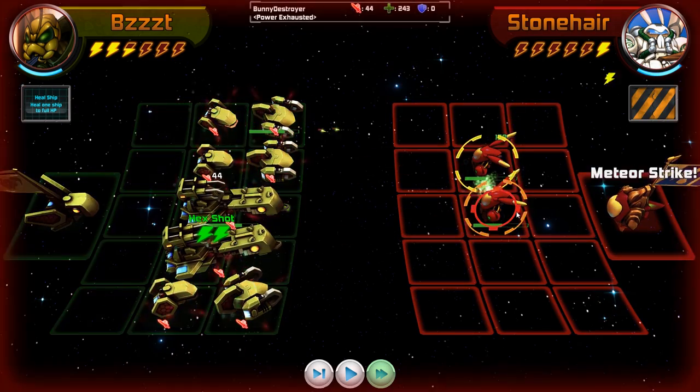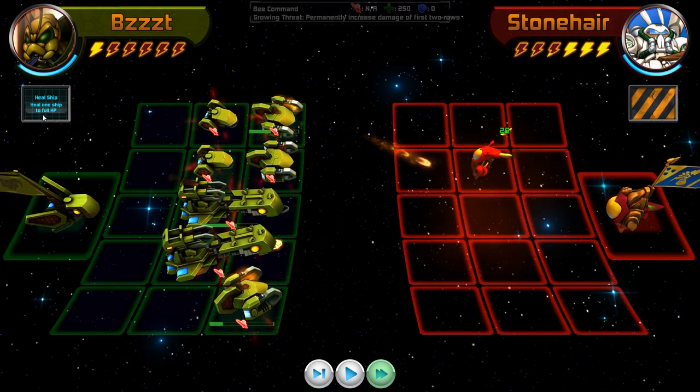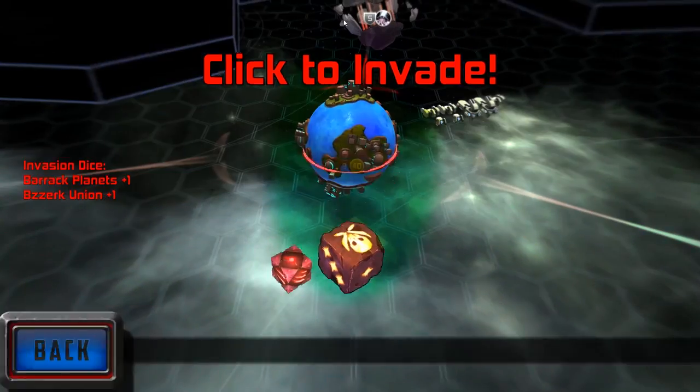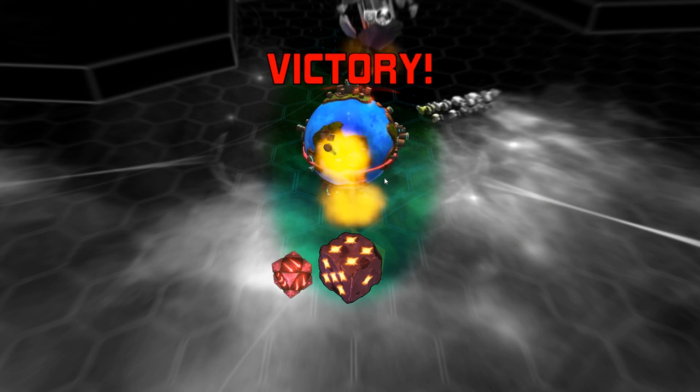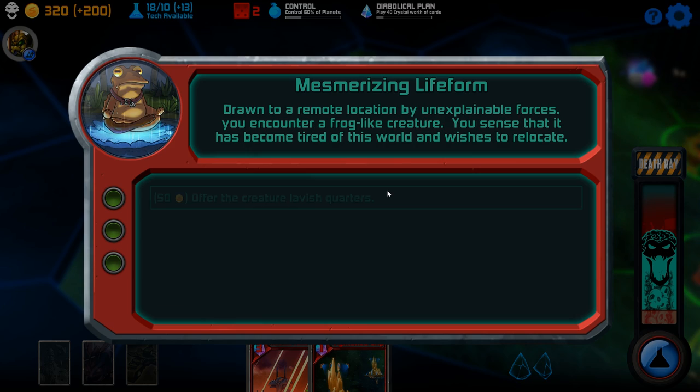I just feel like my enemies specifically have more shields than I do. Whoops — lost one. That's okay. Now I'm really curious what the skull and crossbones does. I assume it's just a zero — nothing more, nothing less.